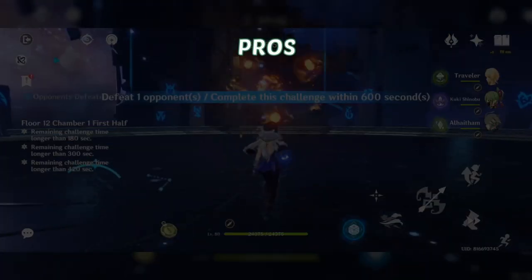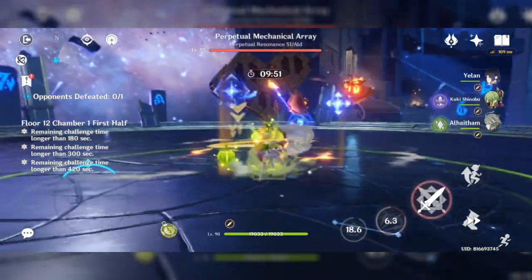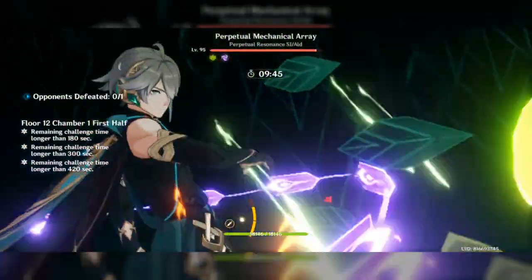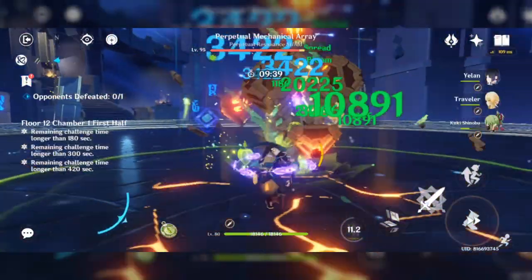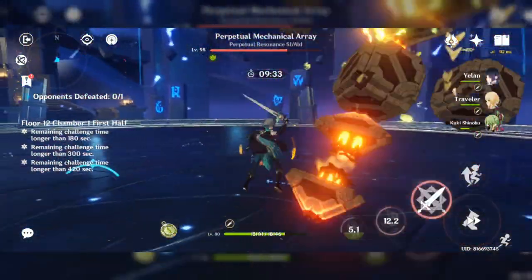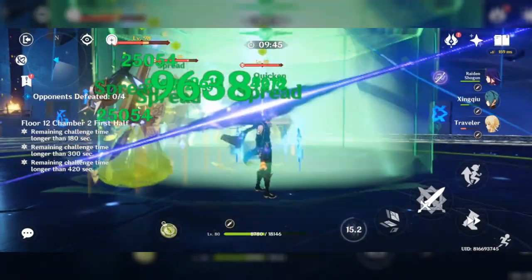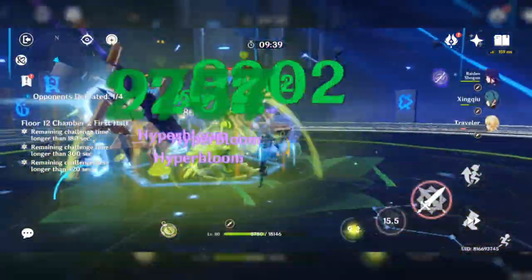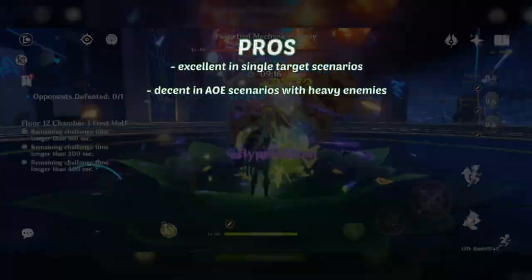Starting with the advantages: they're excellent in single-target scenarios. Xingqiu and Yelan are excellent single-target sub-DPS due to their Burst dealing single-target damage. Alhaitham deals significant damage on both his Skill and normal attacks that deal mostly single-target damage, while Raiden, Kuki, and Dory deal high single-target damage through their Hyperblooms. They're also decent in AoE scenarios with heavy enemies — especially if those heavy enemies are easy to group. Alhaitham has decent AoE on his projectiles, while Nahida can deal damage to all enemies as long as they're marked.